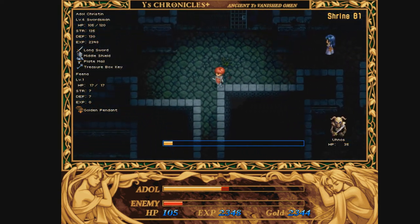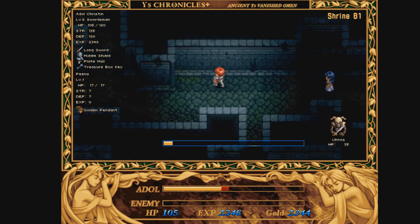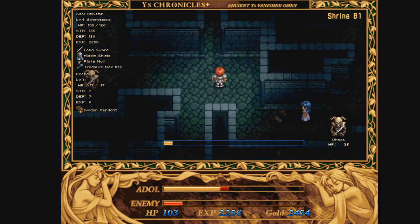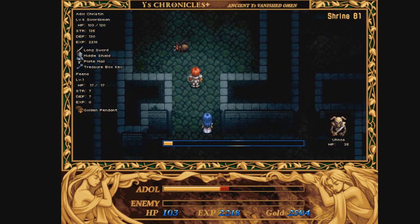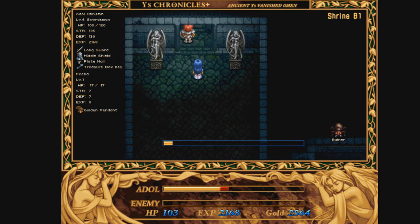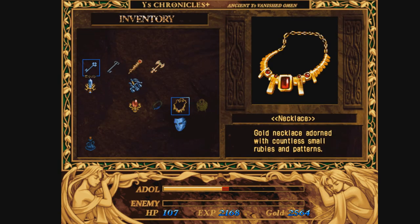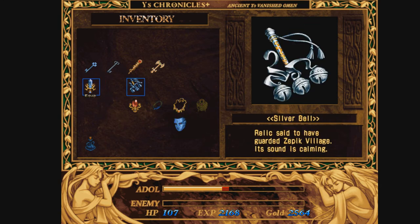That's the important thing right now - get Fena back to Zepic. She is going to walk slow, but compared to most other games, this isn't really that difficult of an escort mission. Definitely could be much worse than it is. And now that we get her - what does the golden pendant do? Okay, yeah, that's exactly what I think it is. We are good here then.